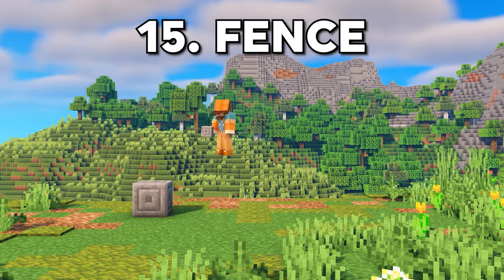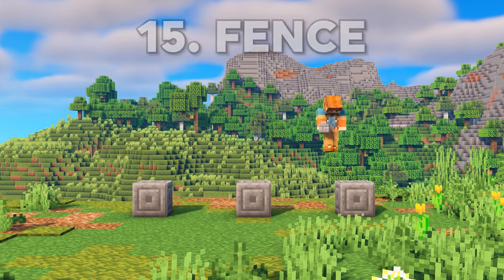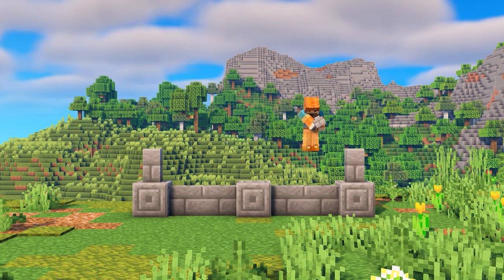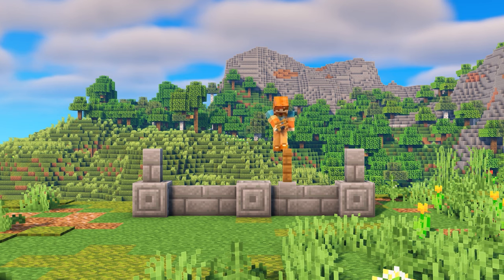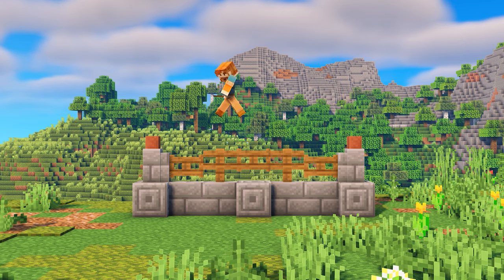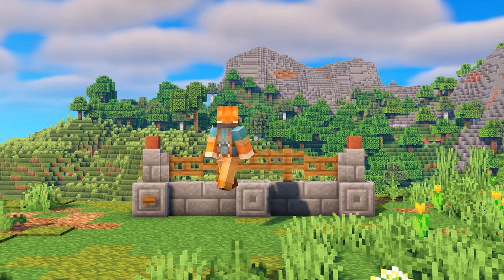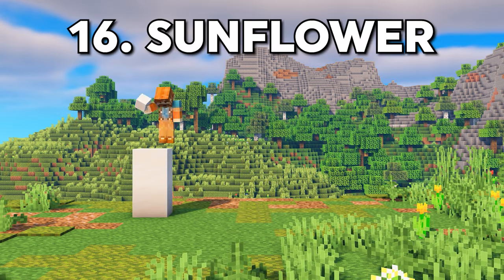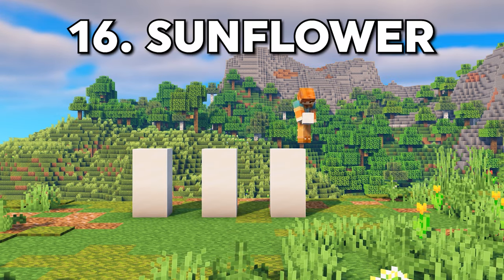Next up is one of the more simple designs of this video, but I think it's really cool since it uses this interesting building technique. Basically, when you attach a gate to a wall, it's at a different height compared to any other block. So using this technique, we can create some really cool archway designs, which otherwise wouldn't be possible. I'd really recommend messing around with this building technique, as there's a lot of different designs that you can come up with.